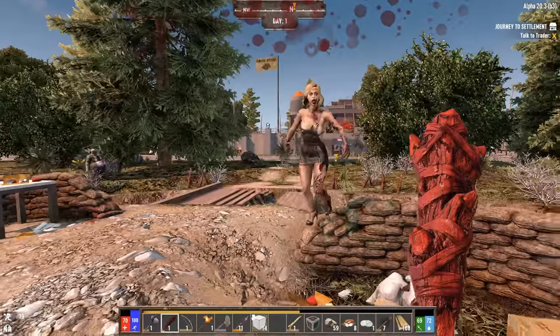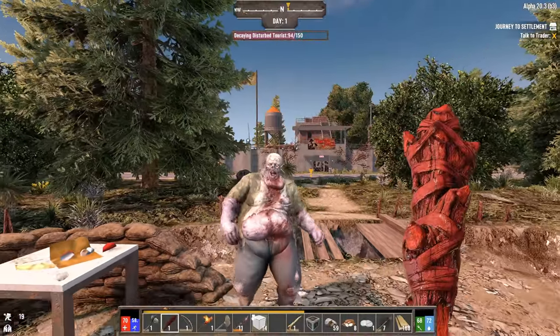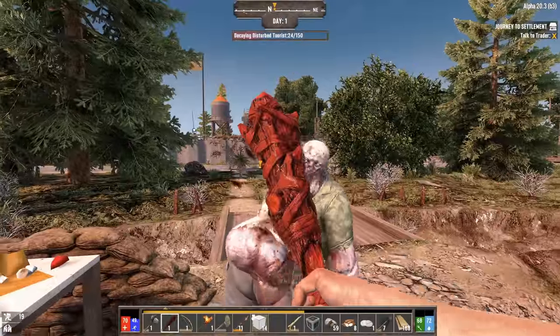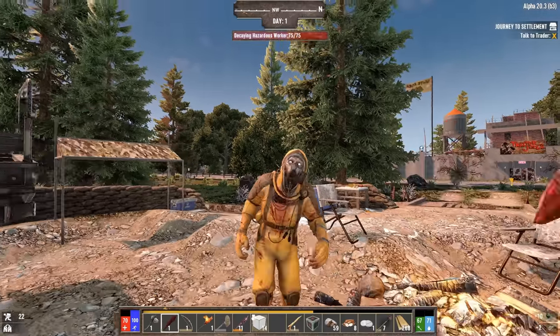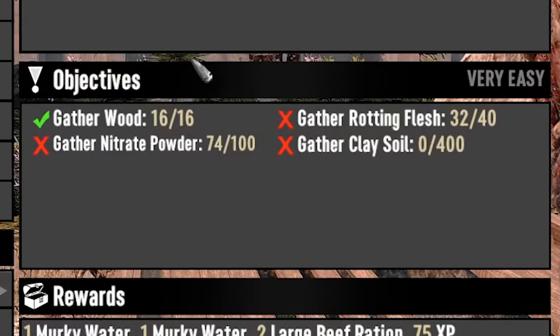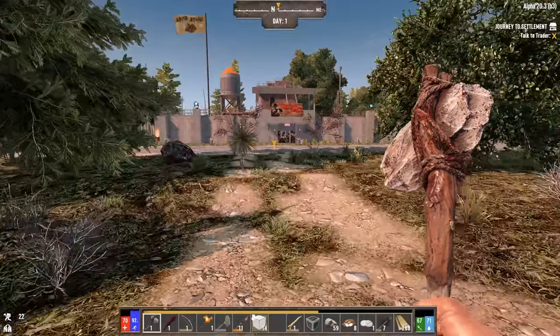Exploding crossbow bolts and flaming arrows? Wow. Let's see what you got, buddy. Nice! Ow, that hurt. I think that's about it for this place. If we check the quest real quick, all we're looking for now is a little bit more nitrate. We need some more rotting flesh and some more soil. What we should probably do real quick is just go meet Trader Jen and just sell her some of the stuff that I'm carrying to lighten the load.